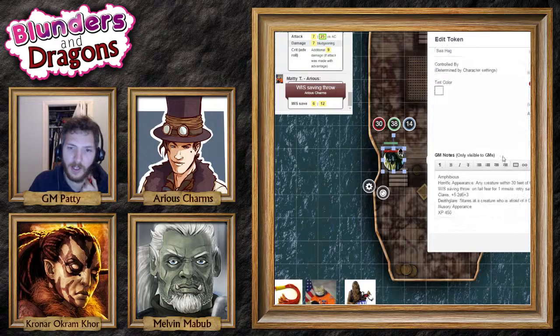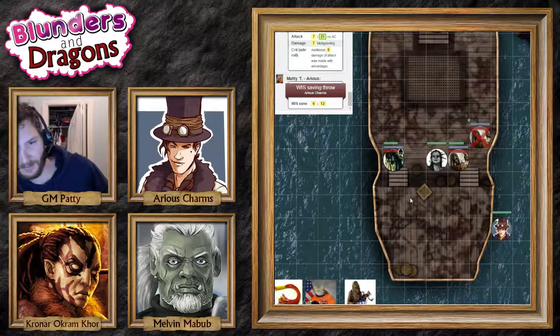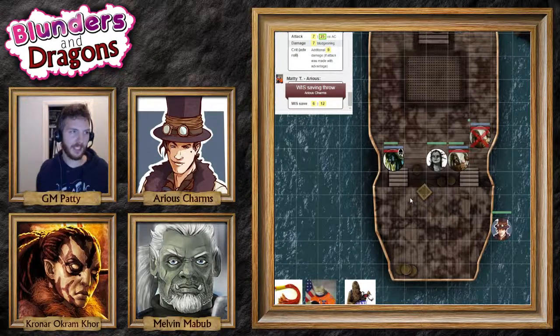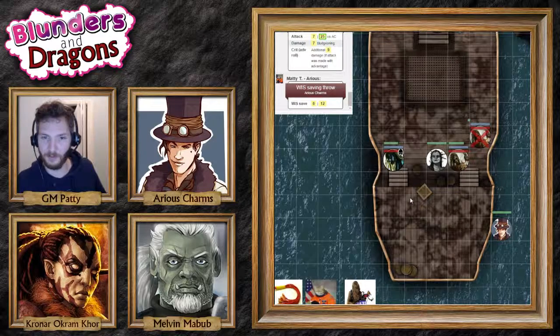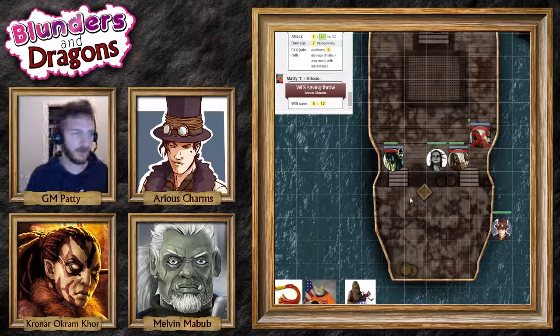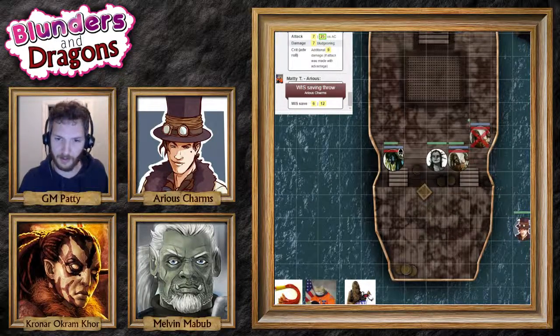You feel compelled to get as far away from this creature as you can. Can he use the boat to get away? I will allow you to untie the boat and get away. Arius begins to untie the boat — he doesn't seem to be in control of himself, but he is definitely untying the boat and beginning to drift away.